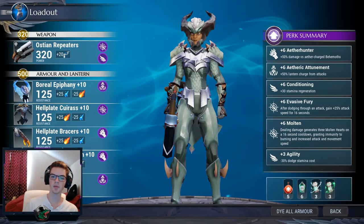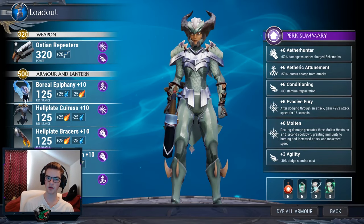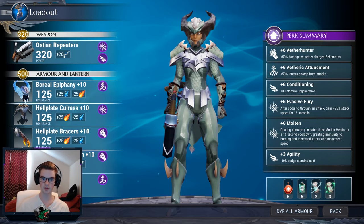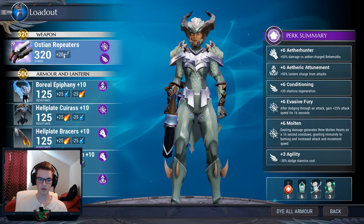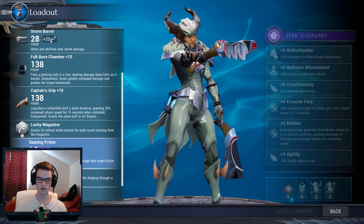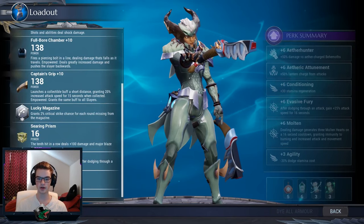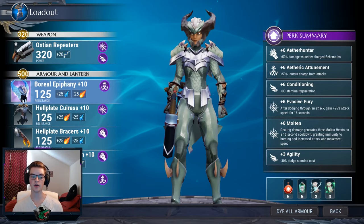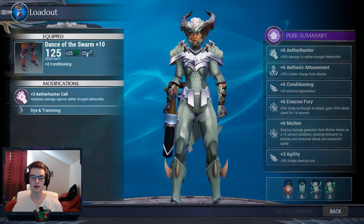We're using repeaters with the shock barrel, full bore, captain's grip, lucky mag, and searing prism. We've got Evasive Fury and Agility. For armor, we've got Boreas head, Hellion chest, Hellion grip, and Careback feet.